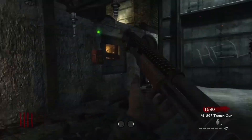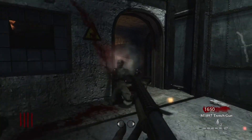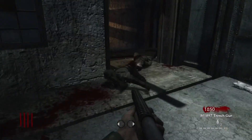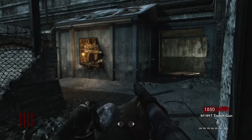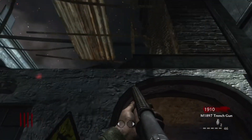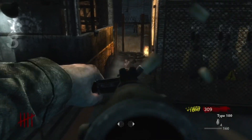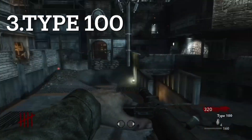The Trench Gun is only 1500 points, which is a really good price for a shotgun this powerful — actually one of the strongest weapons in the game in my opinion. It's a wall weapon, and it's among the strongest weapons in World at War.